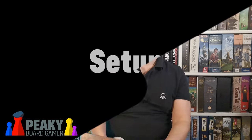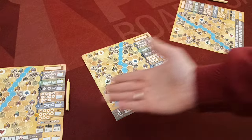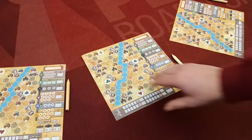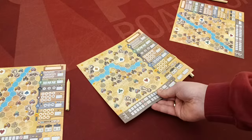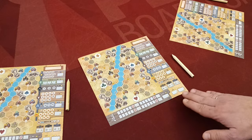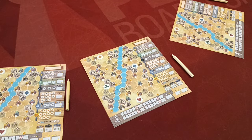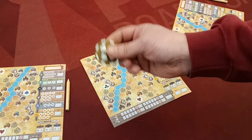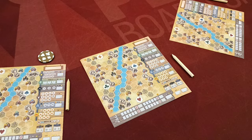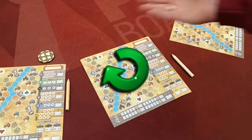First, give each player one playing sheet and one pencil. These sheets are double-sided; all players must decide in advance which same side they will use during the game. Then choose a player at random to be the starting player and give that player the dealership. The rest of the player turn order is determined clockwise.